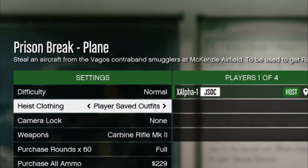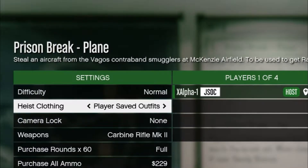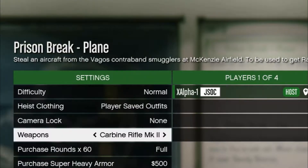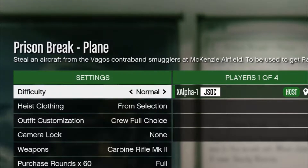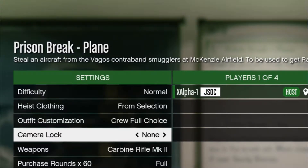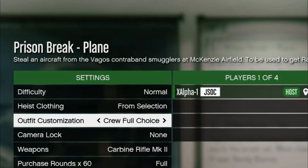Tip eight: this is a big one, and one of my pet peeves when I see people miss it — not just lower levels, but a lot of players. For those who have done almost every old heist at least 50 times, this can make it a lot more fun and unique. For some heists it can actually mean the difference between surviving and not — and that is having the Player Saved Outfit selection on. A lot of people will come here, see it set to the default, skip it, go down to Crew Full Choice, and believe that's as custom as it gets.